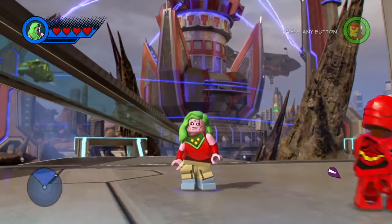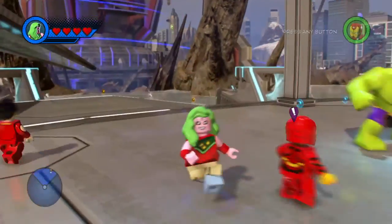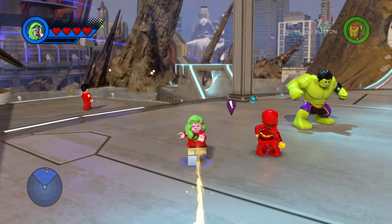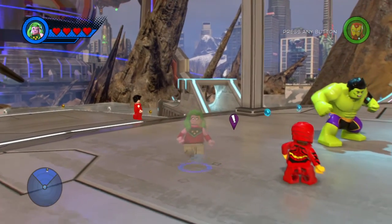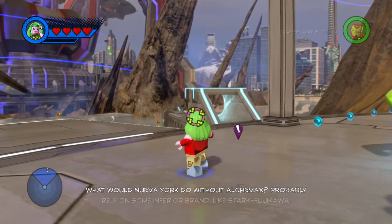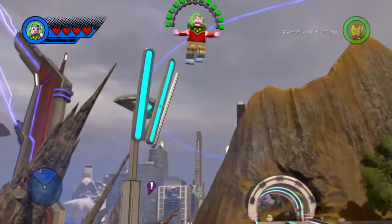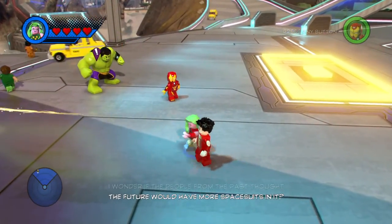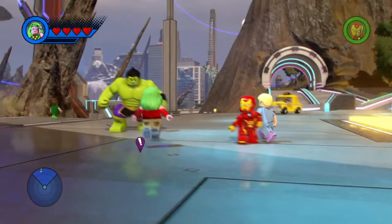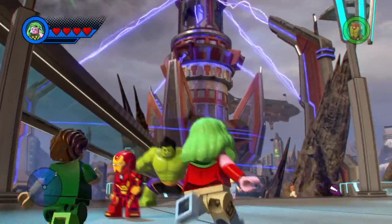Next we have Viv Vision, who is the daughter of Vision, which is pretty cool. I don't know all of these new Champions characters, but I do know some of them. She basically does all the Vision kind of stuff — she can fly, she can shoot little blasts, she can turn invisible. I like that little pose. She can lock on to stuff, she can do the beam — pretty cool looking beam. She can launch herself, and when she's fighting, she can teleport. Overall pretty cool. I like her outfit; it looks like she's wearing a sweater.